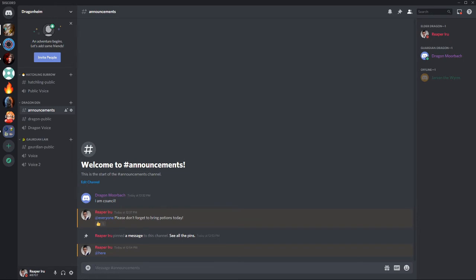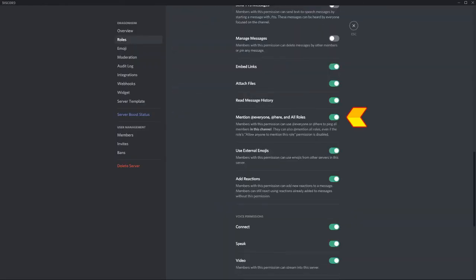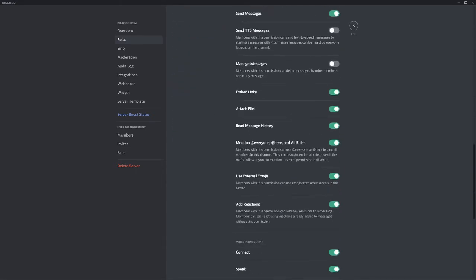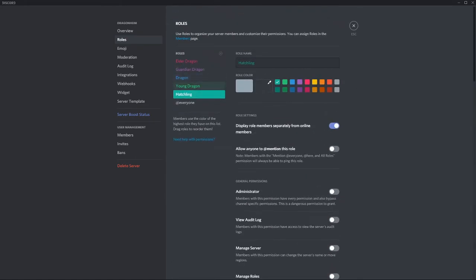The difference between mentioning and tagging is actually non-existent — tagging refers to the alert symbol the user sees, while mentioning is the action itself. What would definitely help is going to your server settings and checking 'Mention everyone, here, and all roles.' This will disable new users from tagging @everyone. Since the other roles are already created, make sure that for every role created afterwards, these settings are set as well.